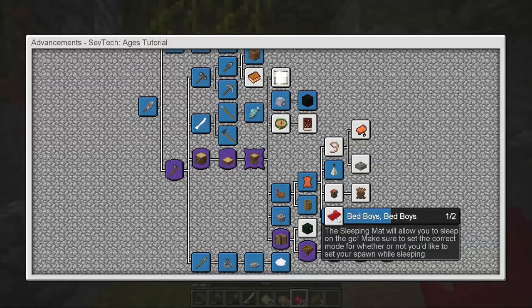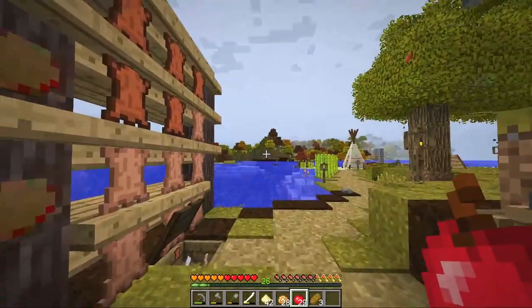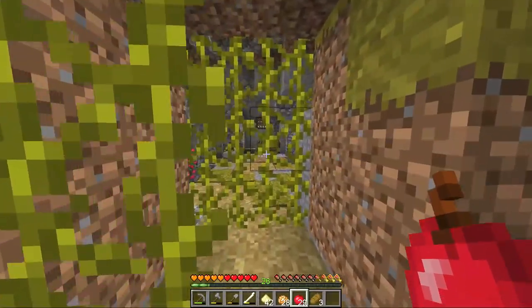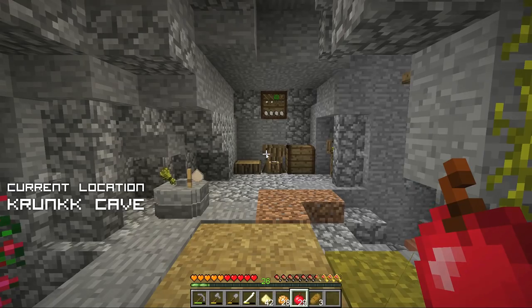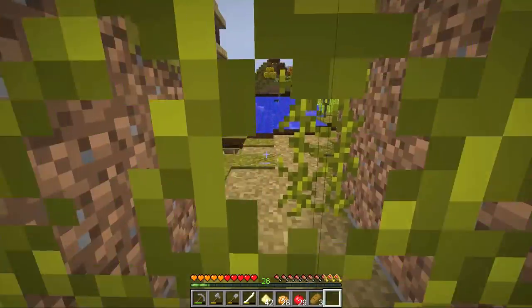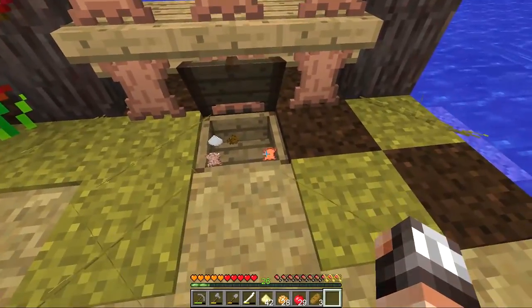We'll also be able to make ourselves a sleeping mat, and that means we can actually start traveling in the world. Because with that sleeping mat, we can travel without worrying about the sun setting — we can just sleep the night away. A few of these achievements actually need leather, and now that we have a ton of leather available, we can crank through these achievements like nobody's business.